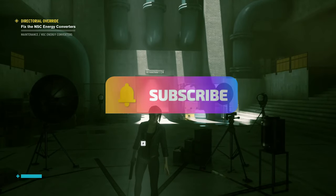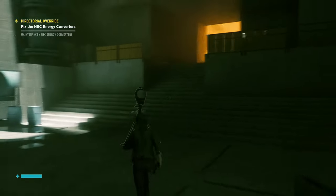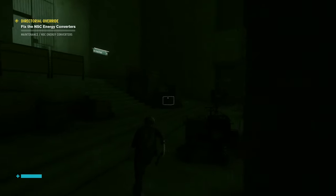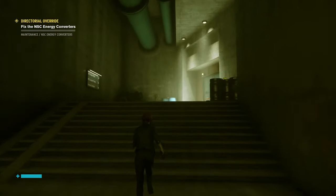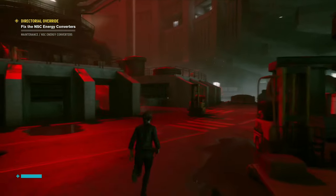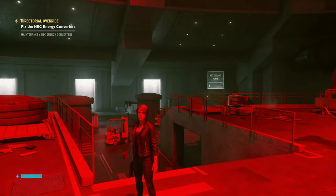Hello ladies and gentlemen, welcome back to another episode of Control here on Not Your Professional Walkthroughs channel with me, your host Max. On the previous episode we started the first tasks towards lifting the lockdown of the NSC building, and I'm hoping this episode we'll continue that. The link to the previous episode and full playlist will be in the video's description. Now we are trying to come across NSC coolant pumps.